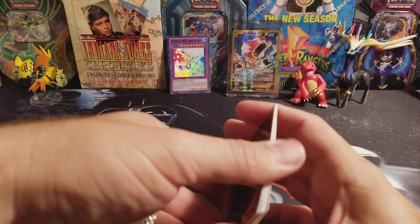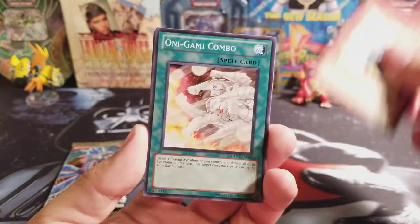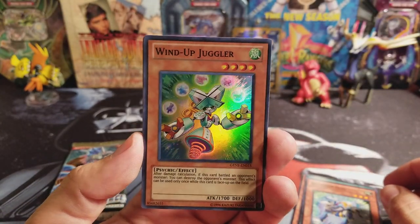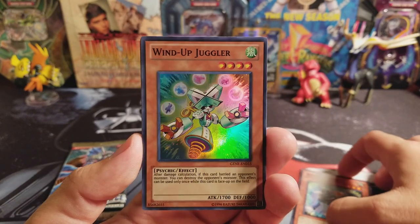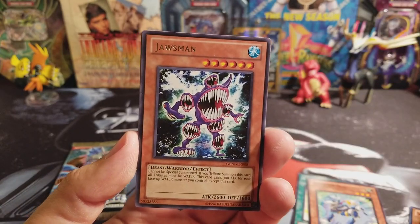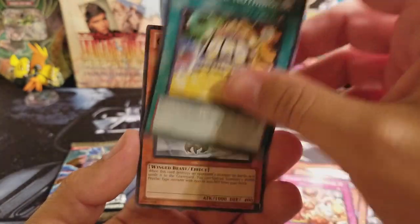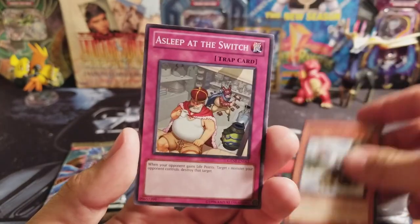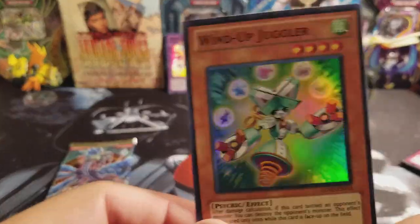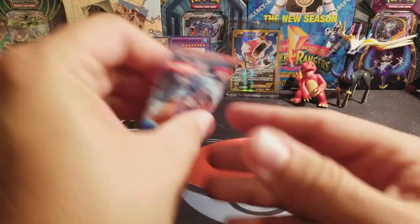So these are not guaranteed rare or guaranteed holos then. Let's see if we can get a holo. Elemental Hero Flash, Onigami Combo, Wind-Up Dog, and there is a Super Rare Wind-Up Juggler. Sweet. Rare Jawsman, Tyrant's Tummy Ache, Double or Nothing, Gusto Kodor, and Asleep at the Switch. So we did get a holo — Super Rare Wind-Up Juggler. It's a cool looking card.